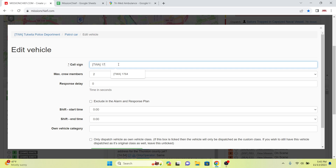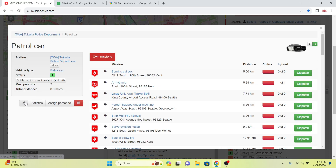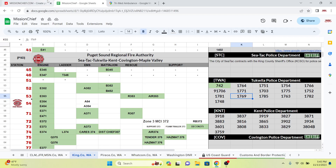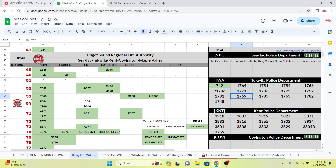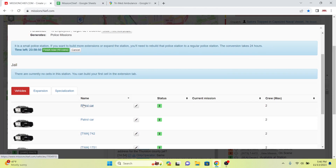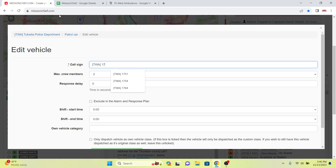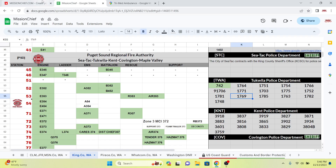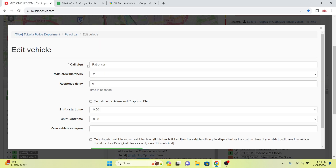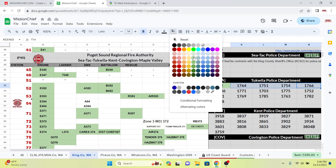We're going to name all of these units here. This one is going to be 1751. Next we have 1754. Then we have 1766, and finally 9-1-706. All these ones are hired up with personnel, so we're going to mark these ones as green and they are good to go.